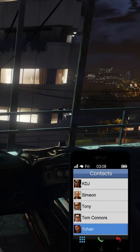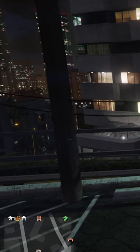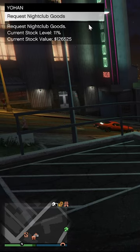The first contact that Tony mentions is Johan. Johan is the warehouse manager that is the first one you get. It tells you your current stock right here — right now it's only 11% filled, which is good. 126, that's pretty neat.